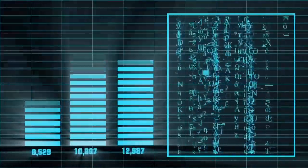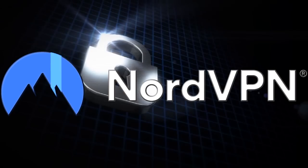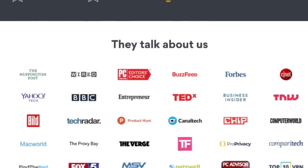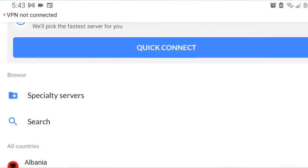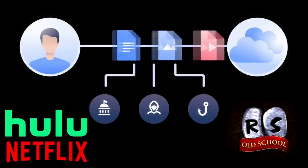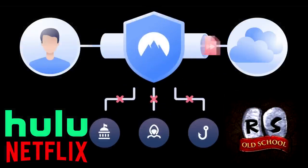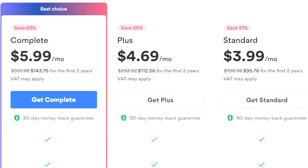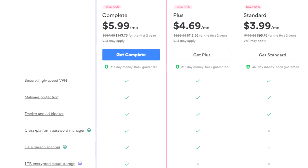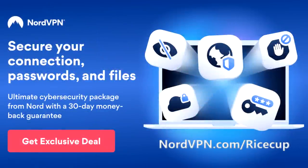Internet safety and privacy are evolving fast, and it's important for everyone to keep their security and privacy up to date. NordVPN is designed to grant users a modern level of online privacy and safety by masking your IP address and letting you access the internet from various locations. They have fast connection speeds and as many as 60 locations around the world. With NordVPN, there's a high chance you could reduce your lag or bypass region restrictions like China's Great Firewall. There are amazing deals for the summer, such as the two-year plan where you can save 63% off with a 30-day money-back guarantee. Use my affiliate link nordvpn.com/ricecup in the description.